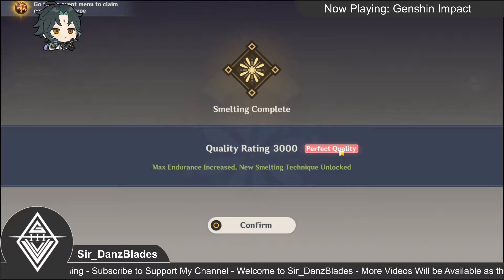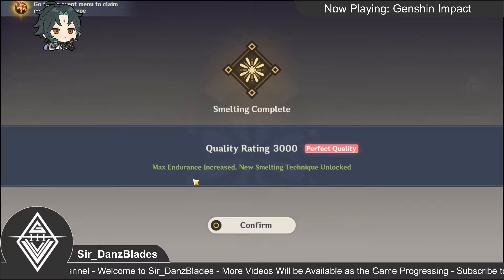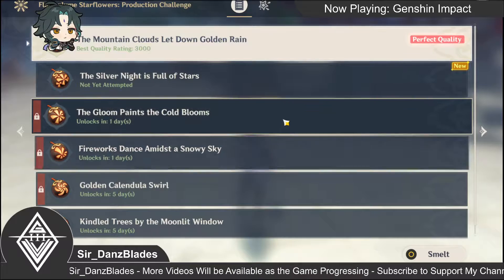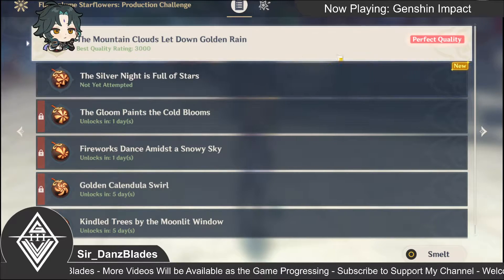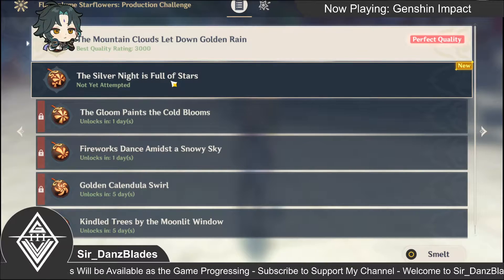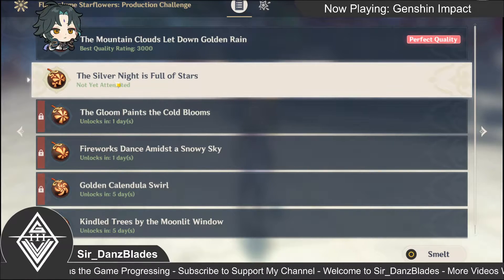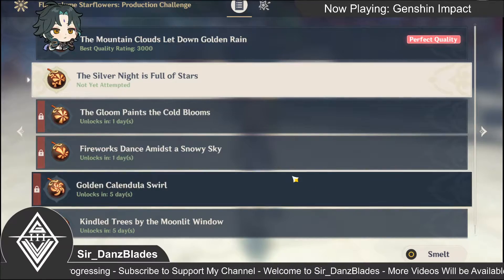We have about 3000 quality rating — let's complete the smelting. Nice, perfect quality! We got the perfect quality on one try. New smelting endurance increase unlocked. We got perfect quality on the first challenge.